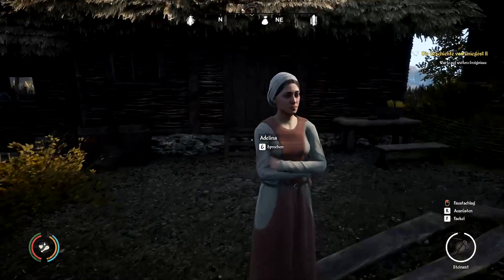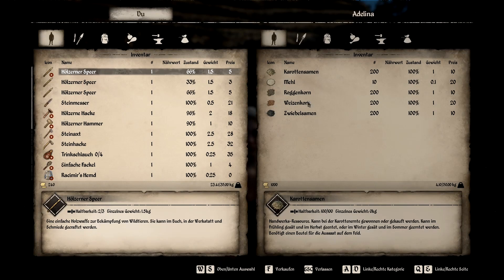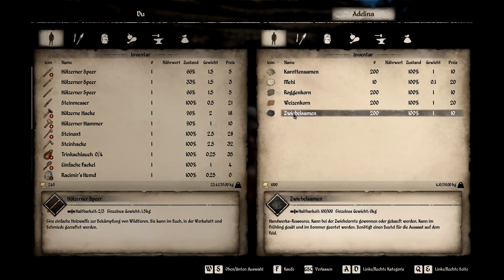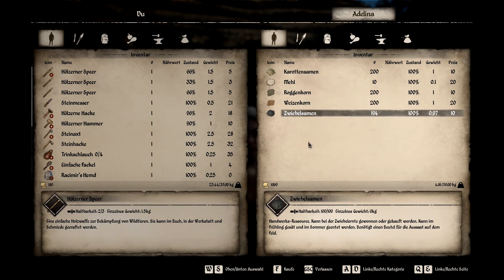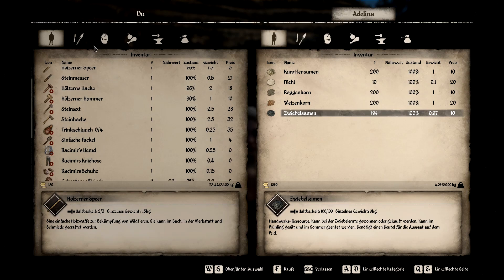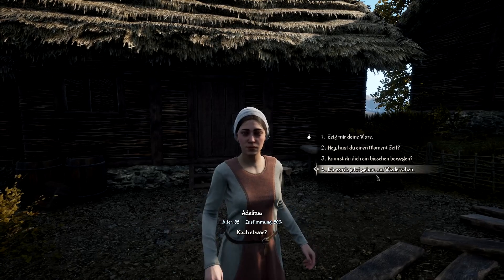Hier habe ich, glaube ich, zuletzt die Karotten und Samen – Zwiebelsamen, genau. Zwiebelsamen, aber wenn die mal sechs kosten... Stroh – wo haben wir denn das Stroh jetzt? Dann ist vielleicht aus dem Strohhalm Stroh geworden, das kann natürlich sein. Adelina, ich muss dann auch wieder.